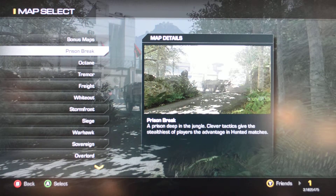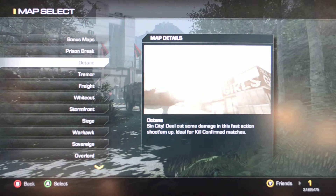There are 14 maps that come with the Call of Duty game. They have Prison Break, which is a deep prison in the jungle. Lots of palm trees and places to hide.